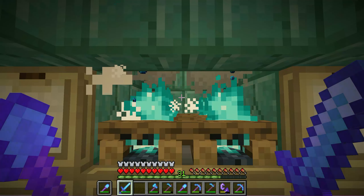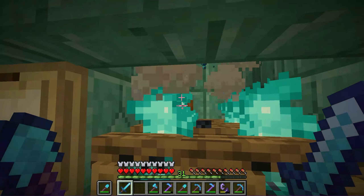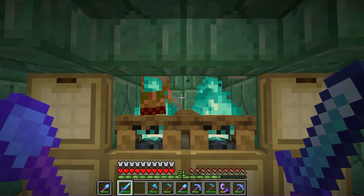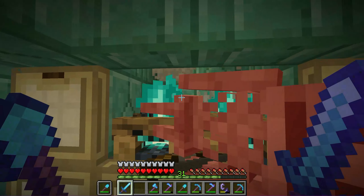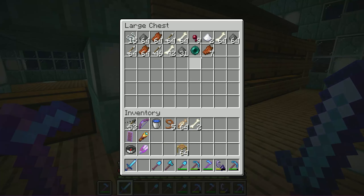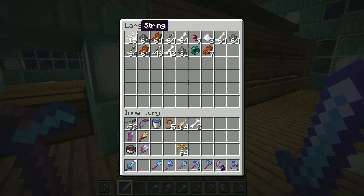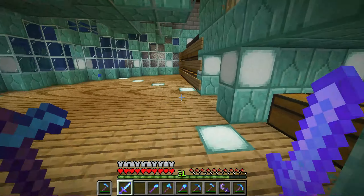The mob farm is almost done. There are some adjustments to be made, but it's already producing a large number of mobs that are falling down, and I gotta say, I am loving it. It's producing gunpowder at a much, much greater rate, and along with gunpowder, it's producing other loot like rotten flesh, enderpearls, spider eyes, and all sorts of things. So I'm very happy with it.